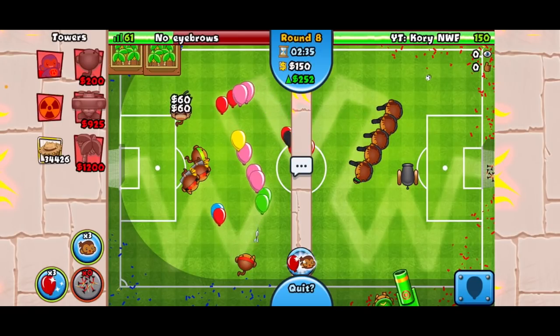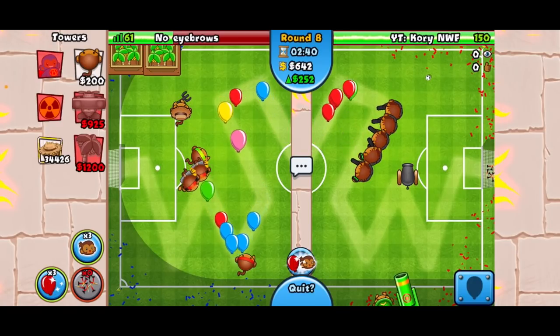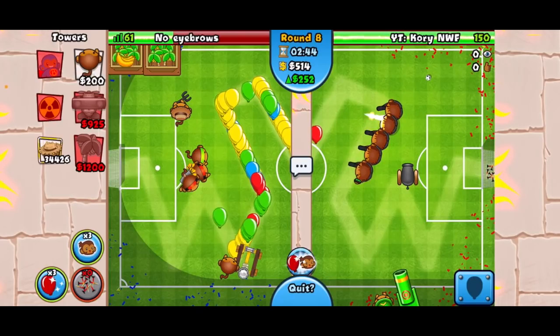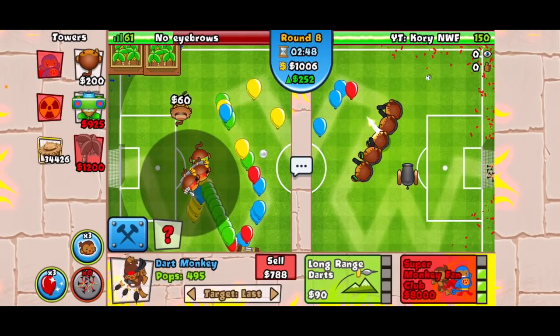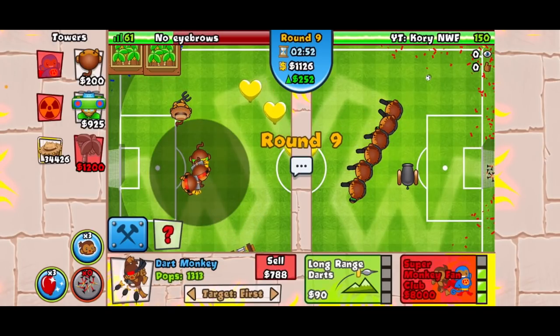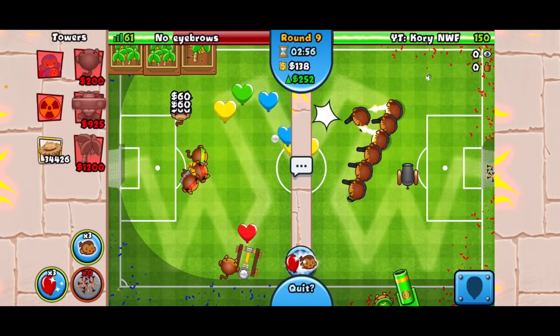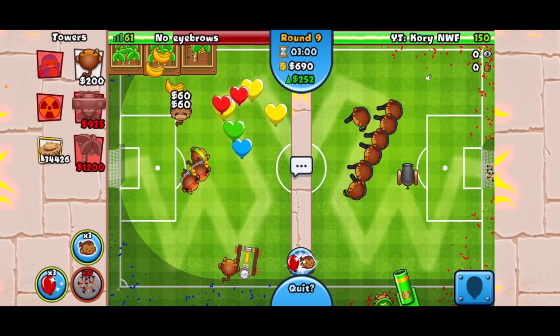He's placing his bomb down, getting that ready. Is he gonna send me a yellow rush? He is — get up our sport. We're fine against that. We'll go for another farm before round ten — we can afford to do that. Our farms are good at least, so that's good.